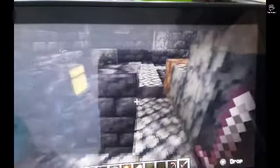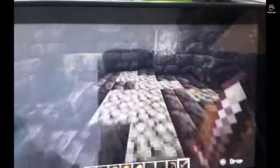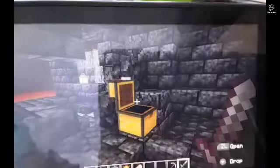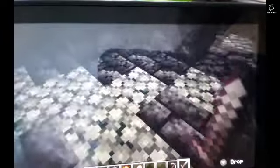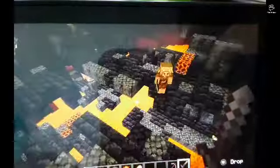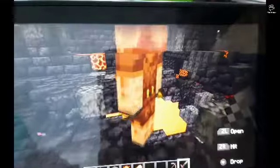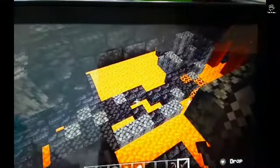But if I go up higher — did you know you can one-hit hoglins if you've got a netherite sword unenchanted? Well, it's awesome I think. Here's another chest, so this place is packed with chests. That's a bit of glowstone and a bit of gilded blackstone, and then there's cobblestone. I'll just show you the proof that you can one-hit them. Maybe you can't.